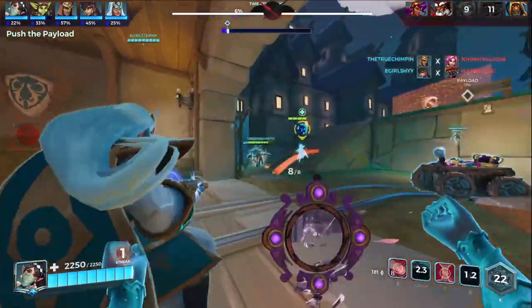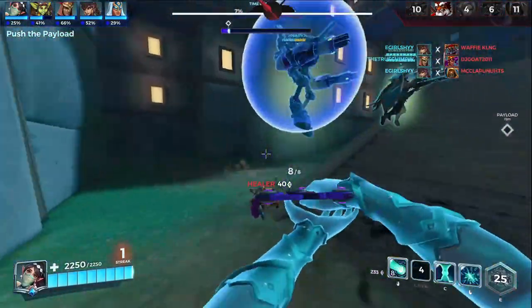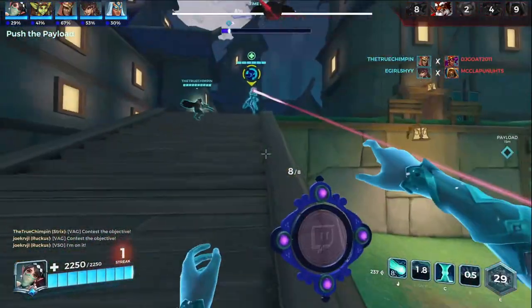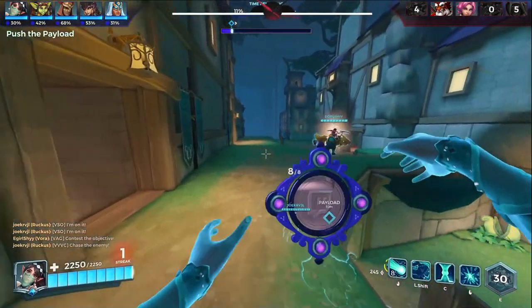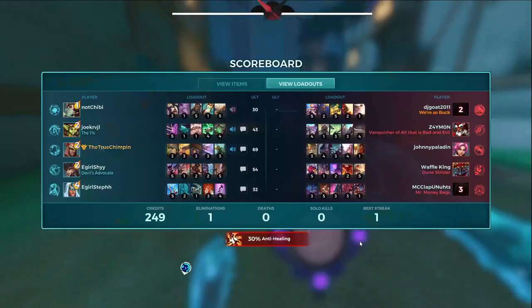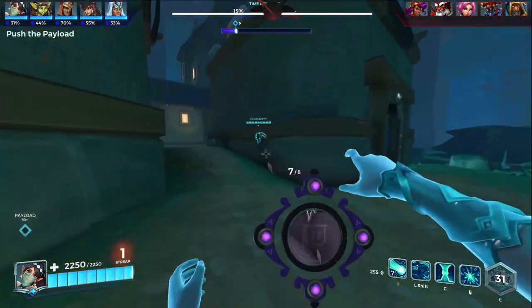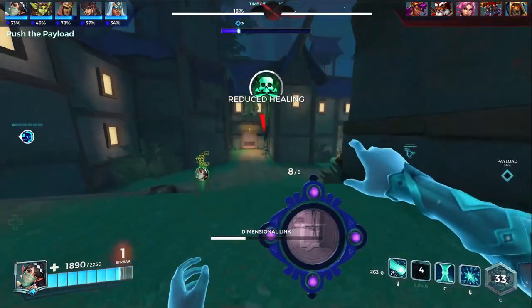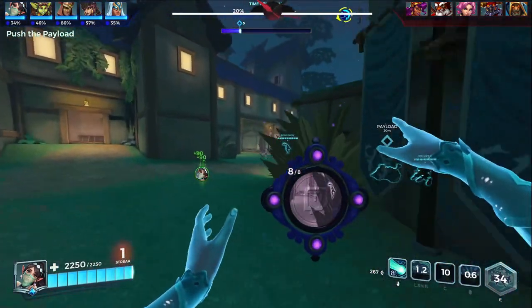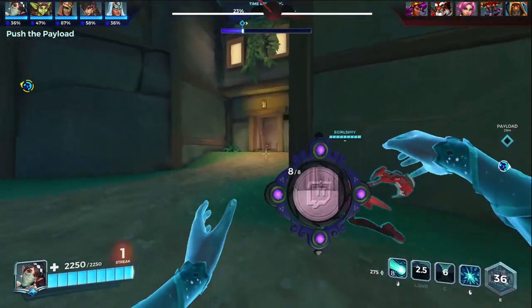Then you have Dimensional Link, which is her main form of sustainability to survive. It teleports you to the farthest illusion you placed, or if you have no illusions alive, it'll teleport you to where the farthest living illusion last was before it died — so you can cast it and instantly teleport over there.